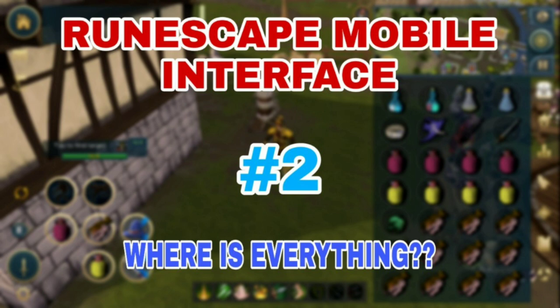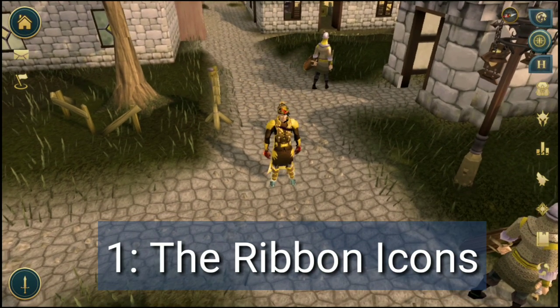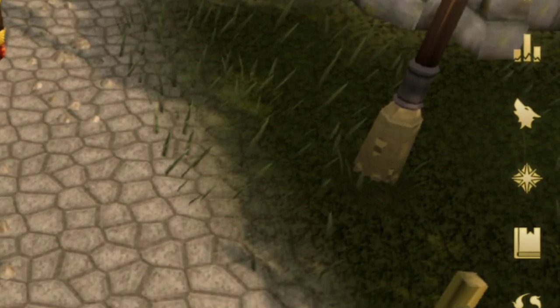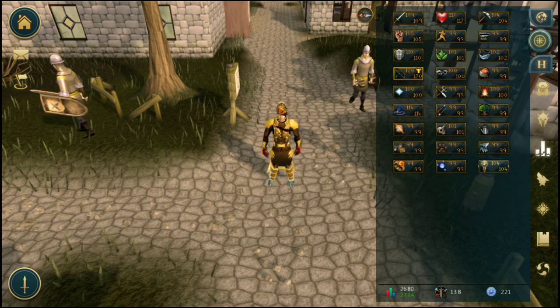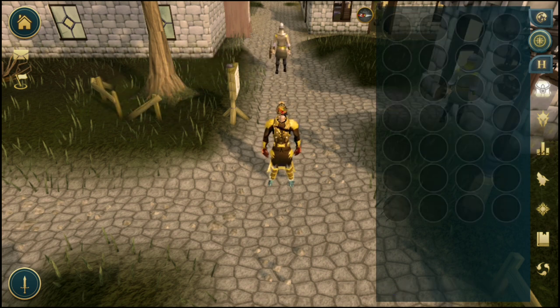The first thing to show you is the ribbon on the right-hand side — this is probably the most important bit to talk about because it's where all your icons are, and you can customize it. Mine has the backpack, worn equipment, skills, and a few others. This is where you'll have access to pretty much all of your most important icons.